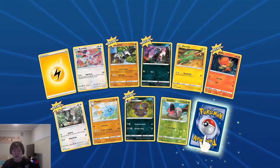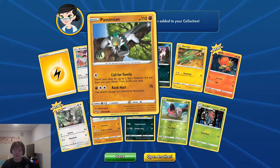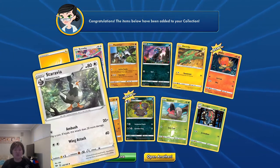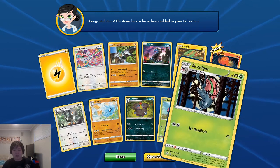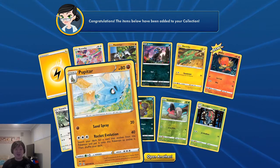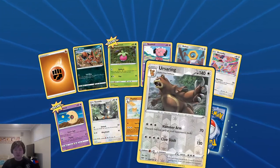Reversal Shelmet and Accelgor. No disappointment — we get Deino and we just had a Hydreigon. Shelmet evolves into Accelgor, so it kind of works, actually. Not a very good card, but let's open another one!